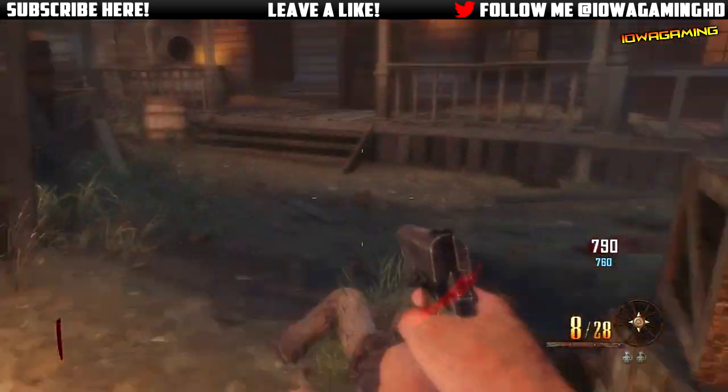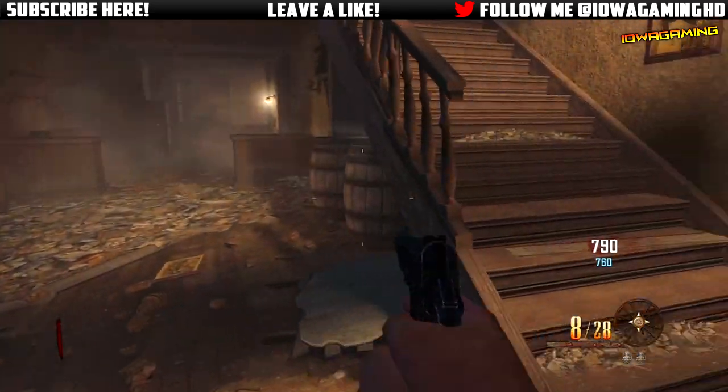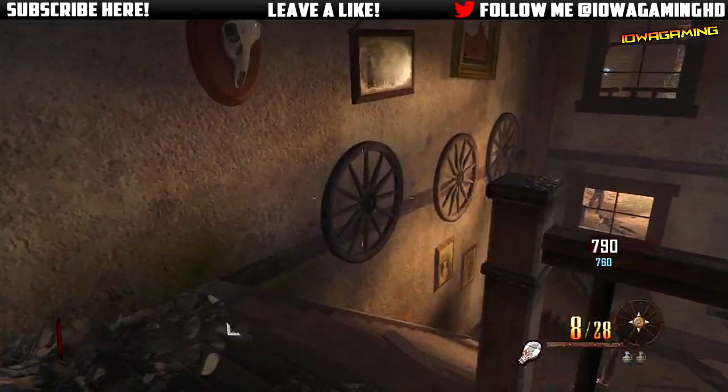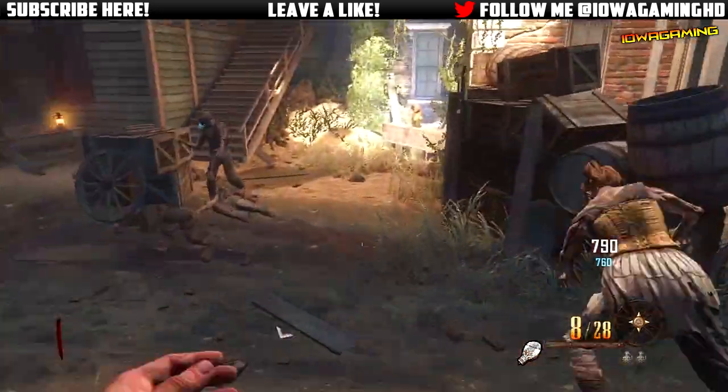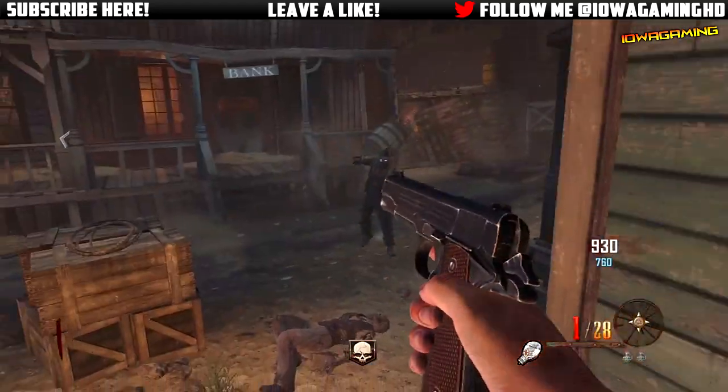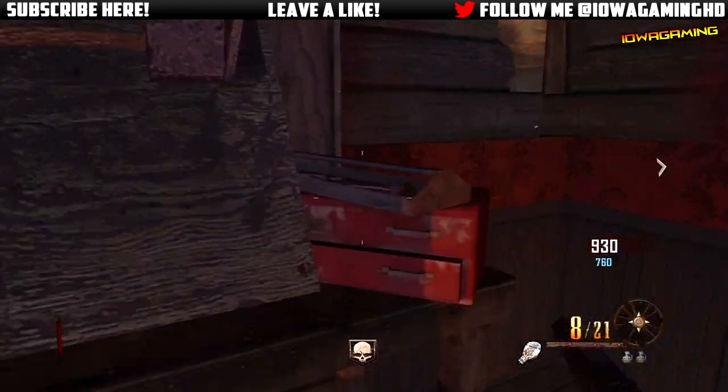Similar to the ray gun video, because when I uploaded that and I was asking you guys for questions on that, a lot of you guys had some really, really good ideas to try. And eventually one of them did work — just keep buying ammo for the Olympia and you guys will get the ray gun. But anyway guys, I just need your help to kind of figure out what this is.